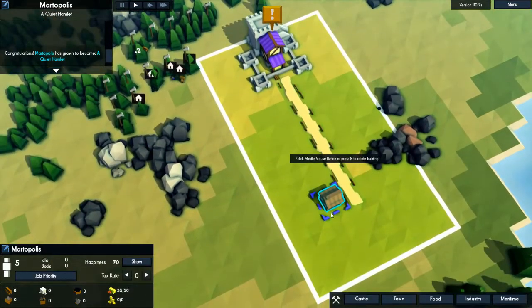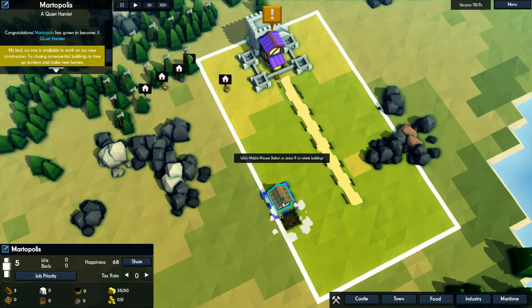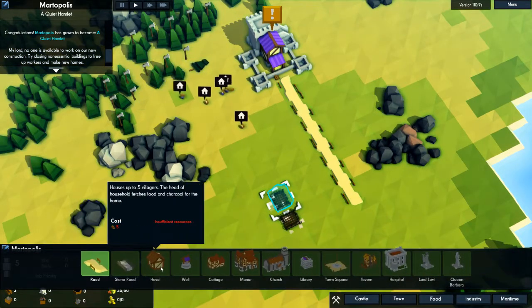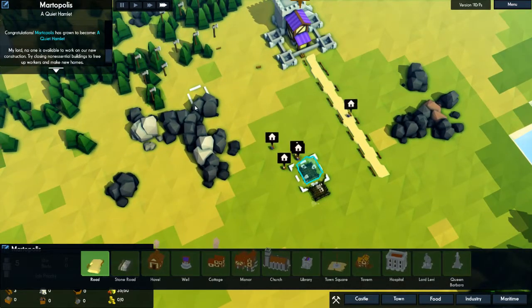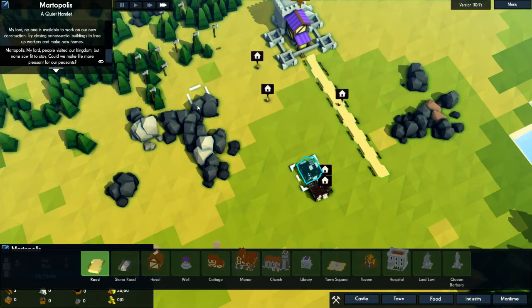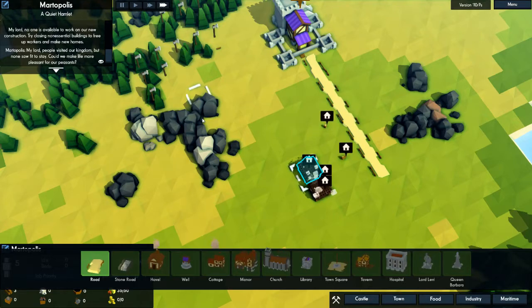Let's go hovels and we're just going to place them out and about here — random directions, I guess. That's all I can build for now, until I get more wood. Speed it up a little bit and then go build yourself some houses, people.